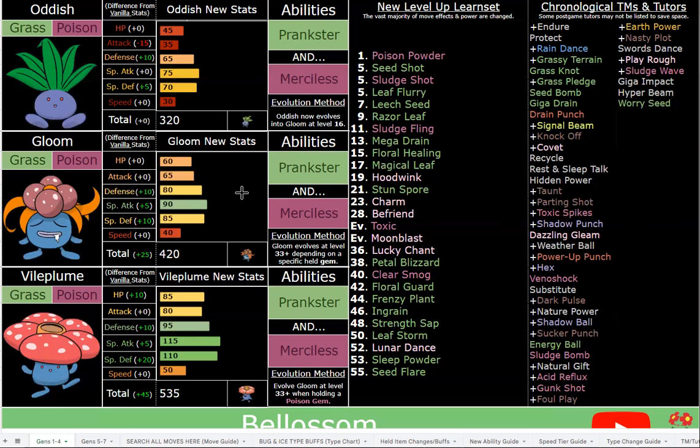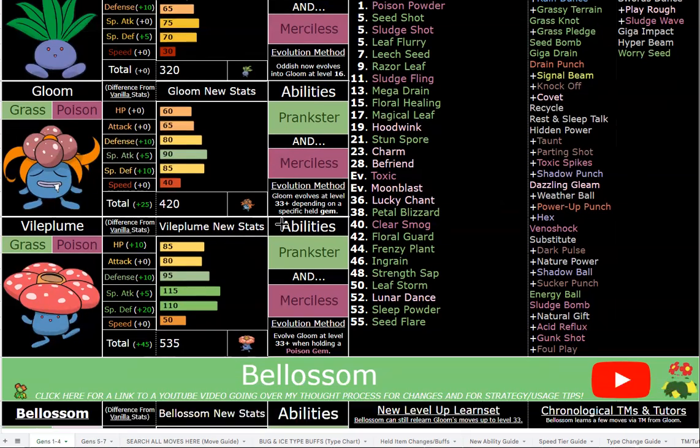You even have Frenzy Plant, which is like a physical Leaf Storm at level 44 — very early — and it actually makes some use of your decent base Attack stat. You can also abuse that Attack stat with moves like Drain Punch, Power Up Punch, Shadow Punch, Play Rough, and Sucker Punch. For certain boss fights, physical Vileplume actually wouldn't be the worst thing in the world.